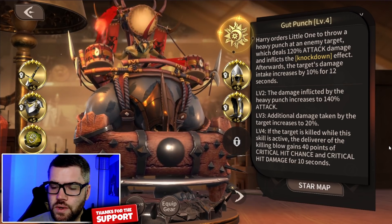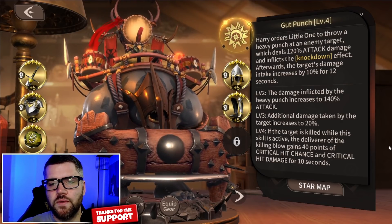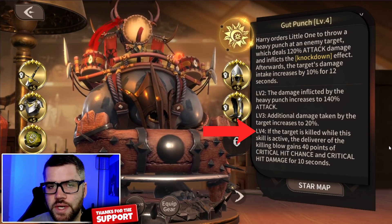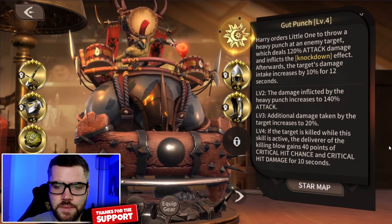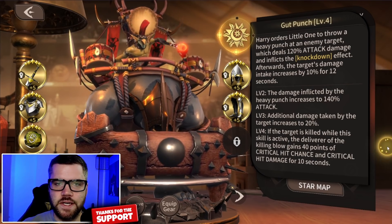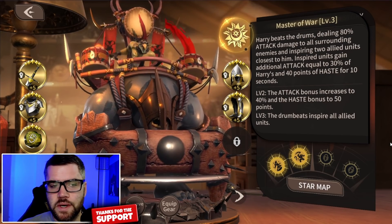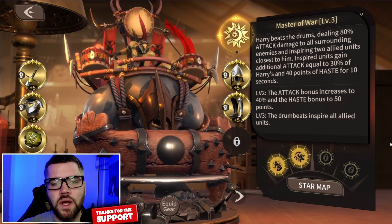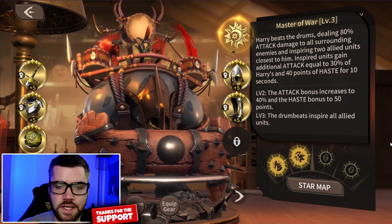Gut Punch: Harry orders Little One to throw a heavy punch at a target, applying the knockdown effect and making that enemy take more damage. What makes this skill great is that at level 4, if the target is killed while this skill is active, the deliverer of the killing blow gains crit chance and critical damage — typically your top DPS like Ares, Gaia, Phi, or Sir — which further boosts them and makes the stage easier. And finally his ultimate, Master of War: Harry beats the drums, dealing damage to surrounding enemies and inspiring all surrounded allied units, gaining attack and haste. Buffing your heroes with both attack and haste is why you see him everywhere.